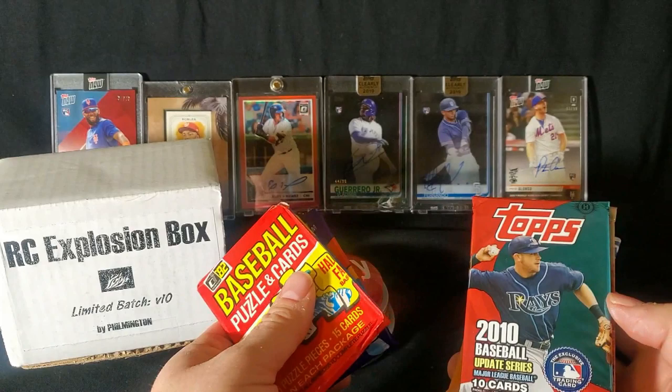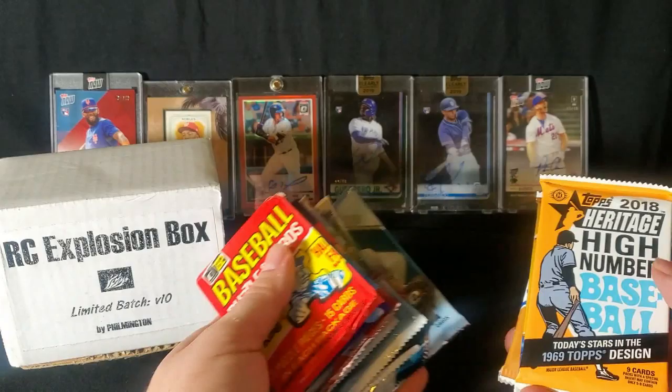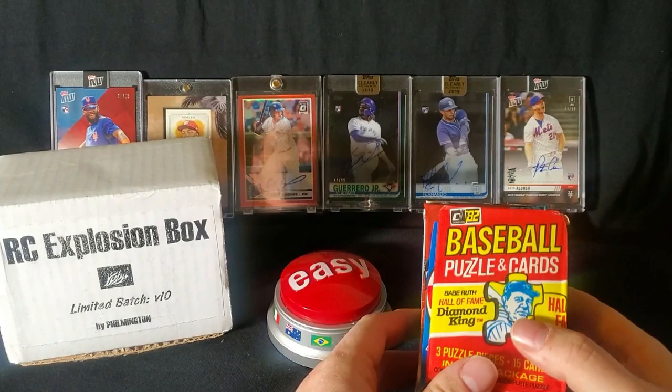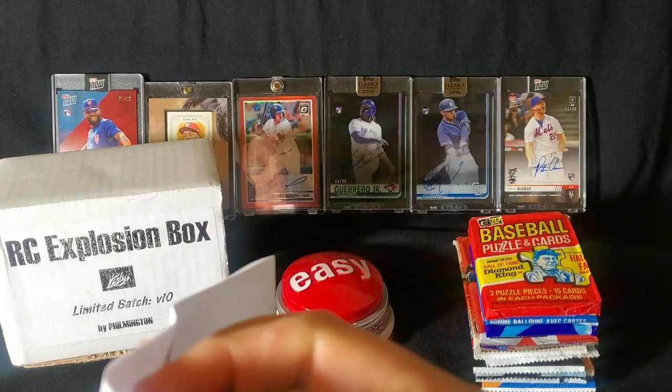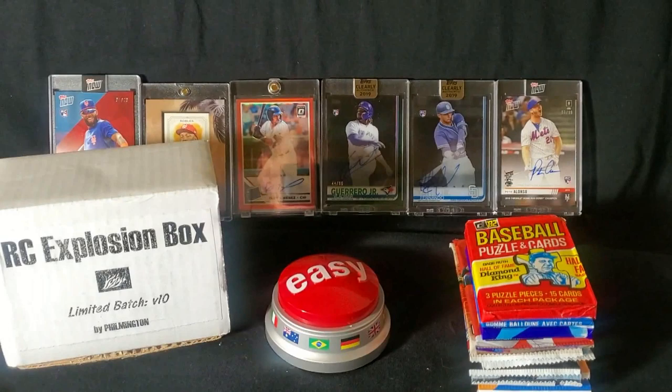Here they are, friends. We've got '82 Donruss, '86 OPC, '93 Topps Series 1, 2010 Topps Update, 2015 Topps Update, 2016 Bowman, 2016 Topps Chrome, 2018 Topps Chrome, 2018 Heritage High Number, 2018 Update, 2019 Heritage Rookies, and 2019 Topps Series 2. Let's start with the oldest and get to the newest. Here is the list he sends with each Rookie Card Explosion Box, so you have a general idea of who you're searching for. It does all the homework for you.